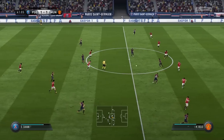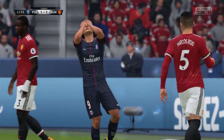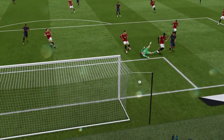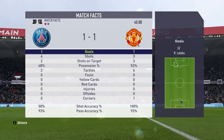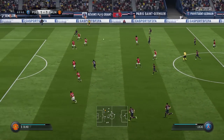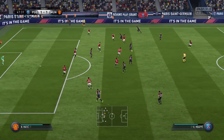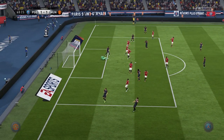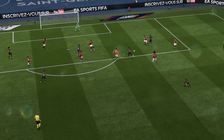Coming up to half time — PSG have got a good opportunity here. Cavani has been played through but just misses; De Gea came out, didn't give him much space, and did just enough to put him off. Cavani has put that one wide. Four shots, two on target for PSG; every shot on target for United. It's 1-1 at the break, everything still to play for. In the second half PSG are looking to break down that nine-at-the-back defence — they've kept possession but Mbappe just misses, very close to 2-1.